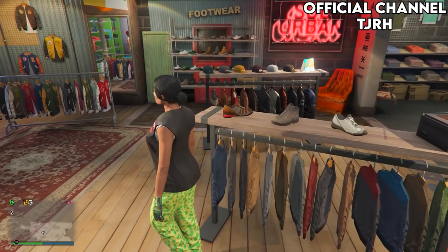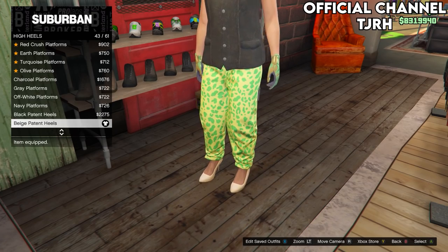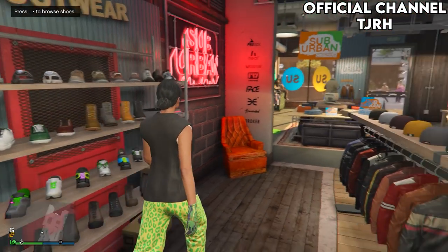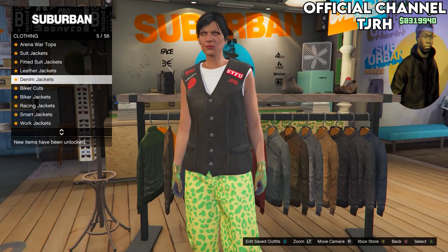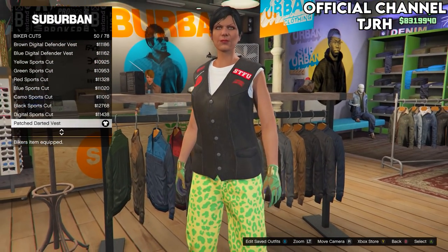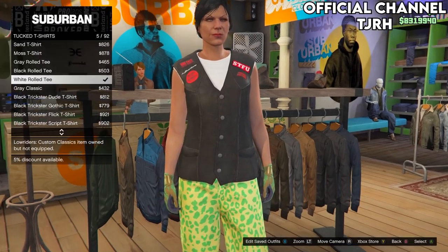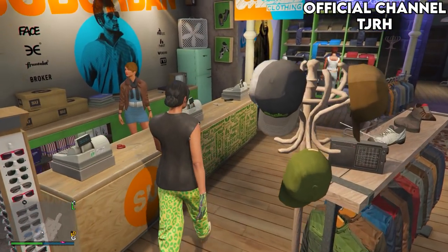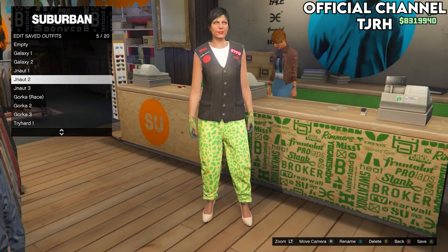For the second Juggernaut outfit, keep the same pants and gloves and just change the shoes. Go to shoes, then High Heels, and equip the Beige Pattern Heels. Then go to tops, down to Biker Cuts, and equip number 50 — the Patch Darted Vest. Back out and go down to Tucked T-Shirts, and equip number 5 — the white one. Go to the front desk and save this outfit to slot 5, naming it Juggernaut 2.